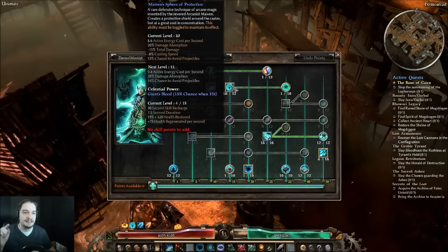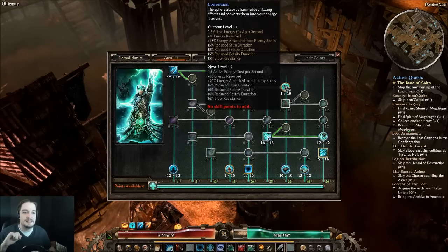Maiven's Sphere of Protection is at 10 of 12, and I'm actually considering taking points out of it just so it stays around 12 with plus-two skills, freeing up points elsewhere. 10 to 12 is generally a good range to shoot for because at 12 points it jumps up to 30% damage reduction. Conversion only needs one point, and its benefits are pretty awesome at just one point with plus-two skills.